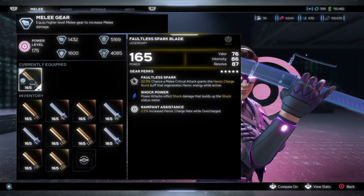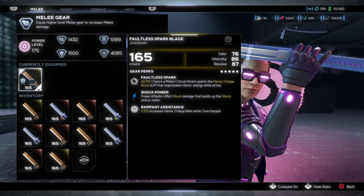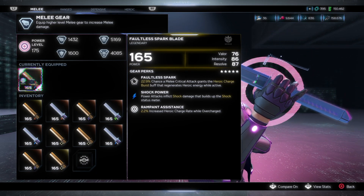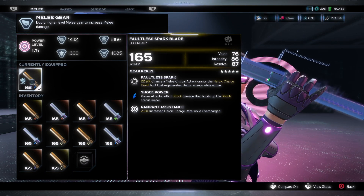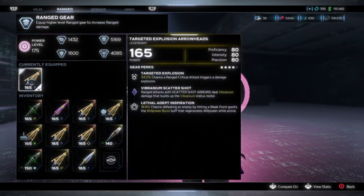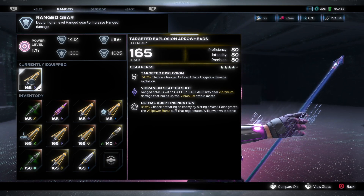For slot 1, I always run this 2.2% heroic recharge piece. The reason I use this is because with this perk, every time Kate becomes overcharged, her heroic meter recharges 200% faster. This is needed to consistently keep your decoy in the fight and always keep your heroics.